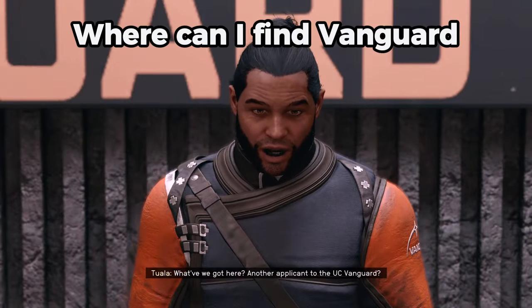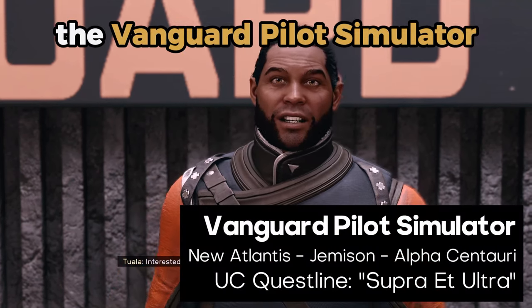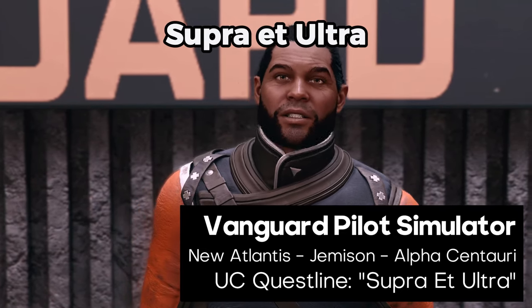Where can I find Vanguard Space Tactics Issue 1? This magazine is located in the Vanguard Pilot Simulator. You will run across this in the UC Vanguard questline Supra et Ultra.